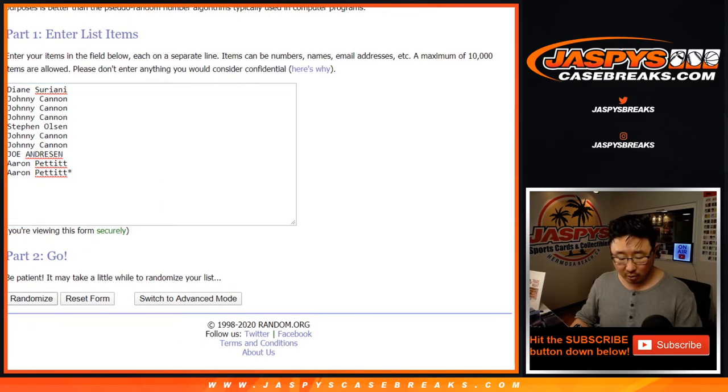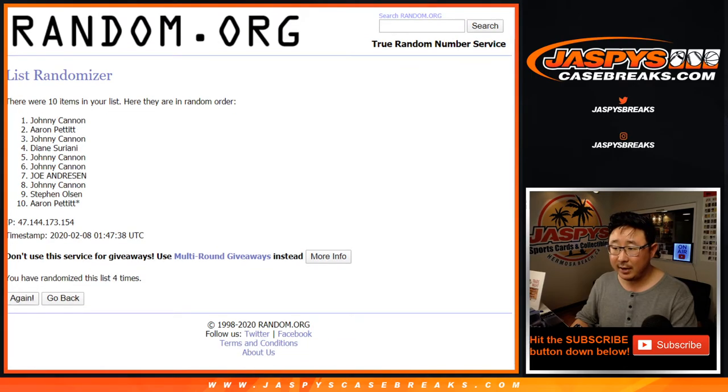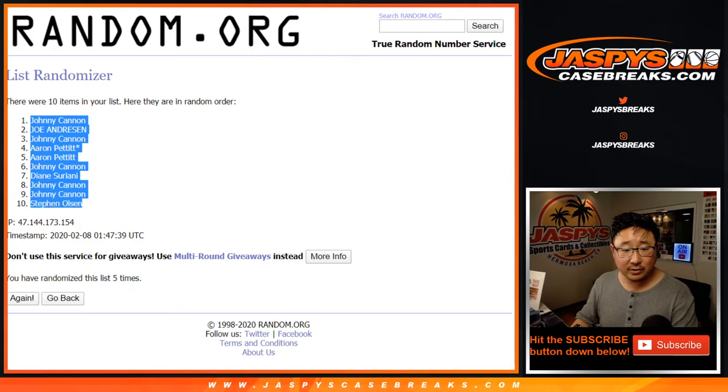One and a four, five times: one, two, three, four, and five. After five, we've got Johnny down to Stephen Olson.